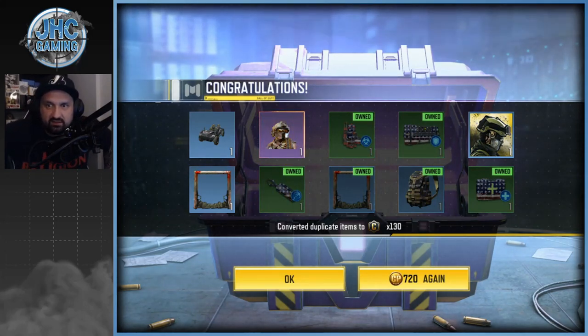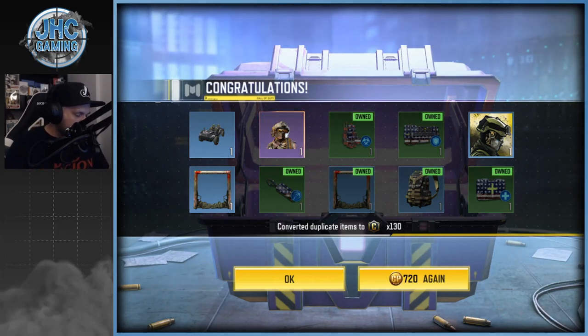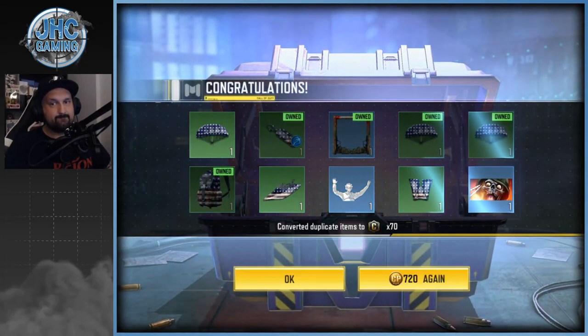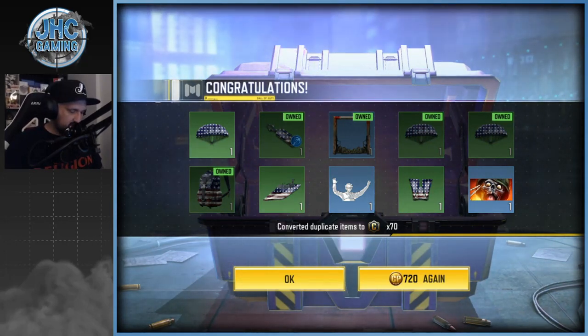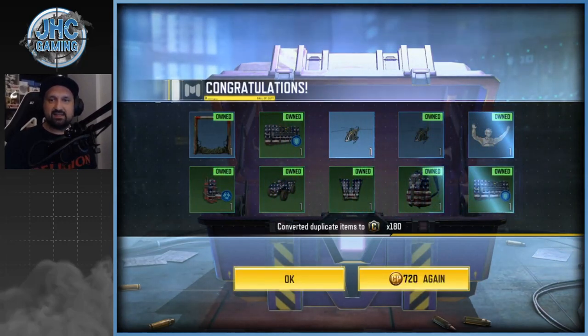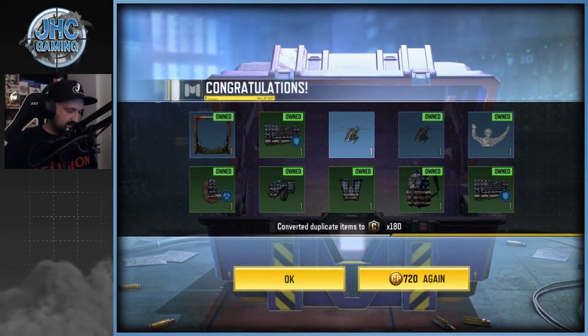All right, so we didn't get Salazar, we didn't get the chopper. Should I open a few more just to try to get the chopper? I think we'll go for ten more. We got the emote — yo, that's another one I wanted! All right, let's go ten more; if we don't get anything else we'll stop. Chopper please — yes! All right, so we got the chopper, we got the emote, we got the battle hardened skin, but we don't have Salazar. No big deal — not gonna keep going on that one. That was 40 crates total.